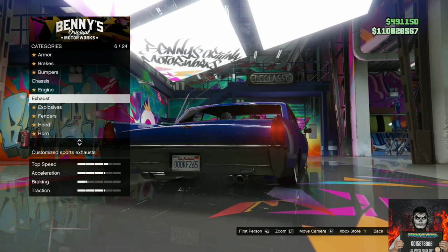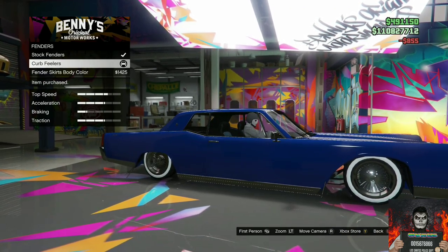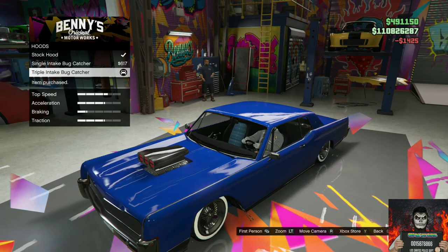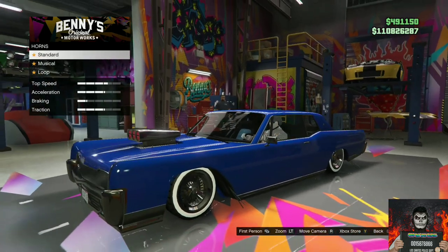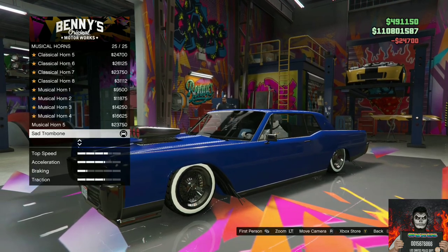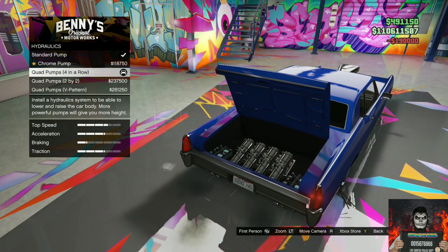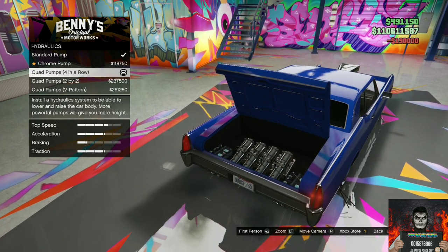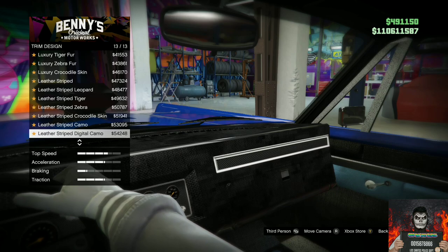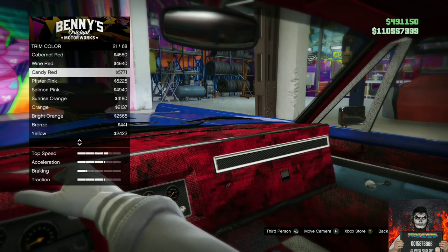Go over to Fenders and purchase the Curb Feelers. Go over to Hoods and purchase the Triple Intake Bug Catcher. Go over to Horns, then Musical, and purchase the Sad Trombone horn. Go over to Hydraulics and purchase the Quad Pumps — four in a row. Go to Interior, then Trim, and go over to Trim Design. Purchase the Candy Red trim design.